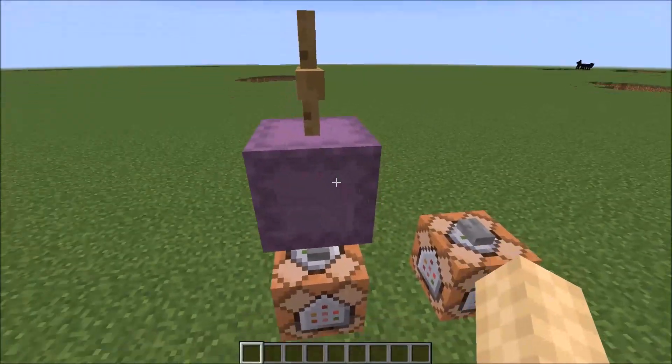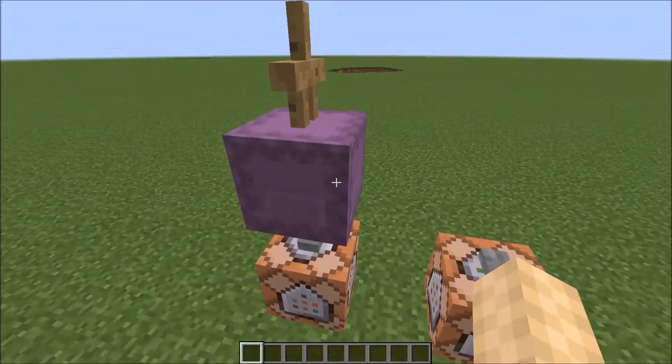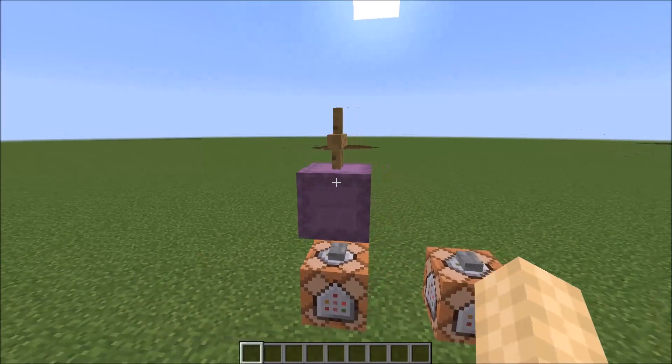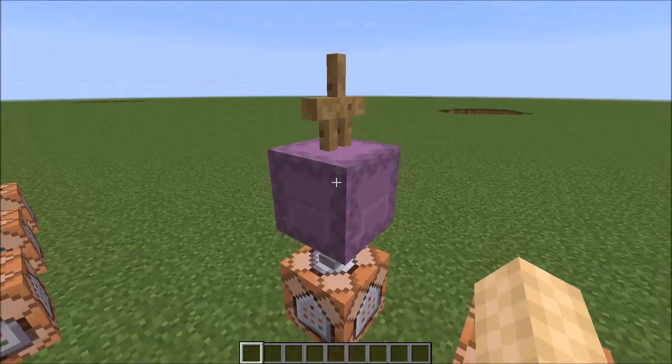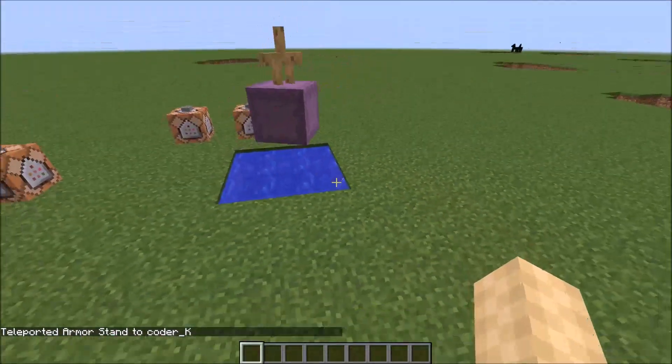I'm summoning a shulker with its AI turned off, riding an armor stand. Now it is actually riding the armor stand, despite that. I just turned the armor stand's hitbox off, so it's still riding that armor stand. So if I teleport it to myself, right?